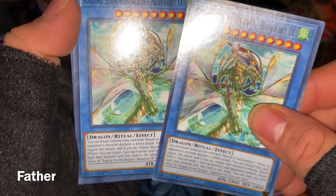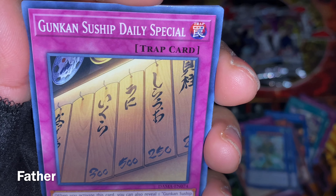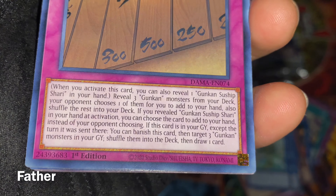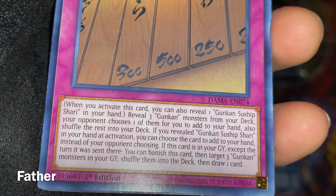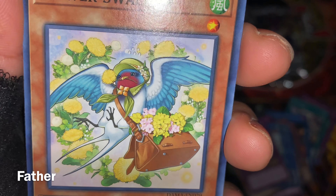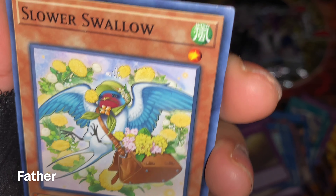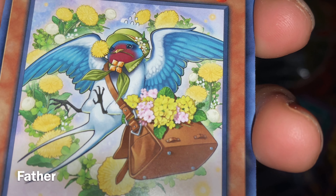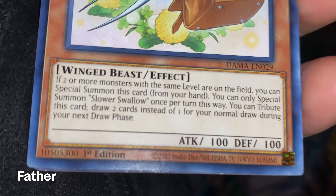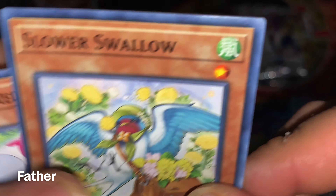Oh wow, the same card back-to-back — skip those two. Then there's Gunkan Suship Daily Special — a trap card for Gunkan monsters, looks like a restaurant menu. Next is Swallow — a little bird with a messenger bag full of flowers. It's a winged beast effect monster with 100 attack and 100 defense. Pretty cute bird with a little hat.